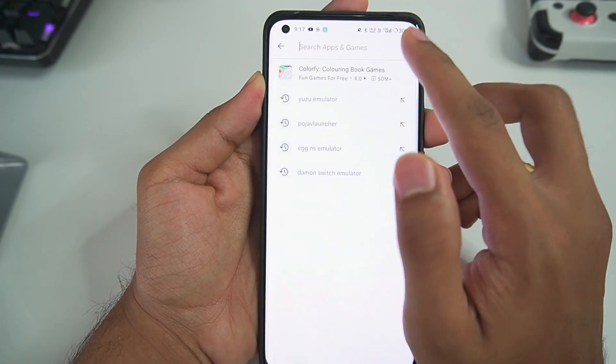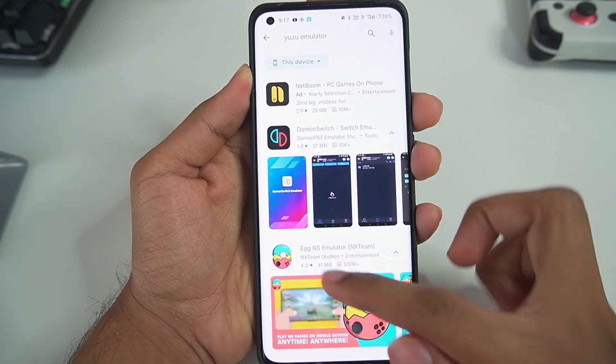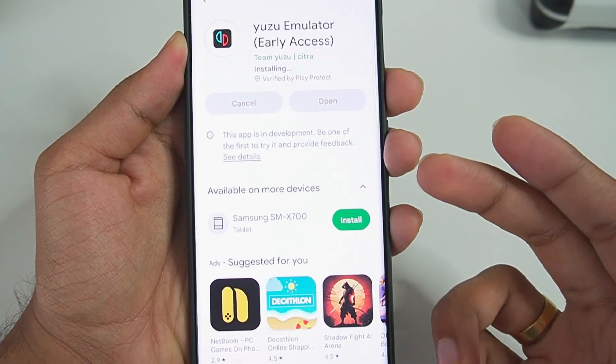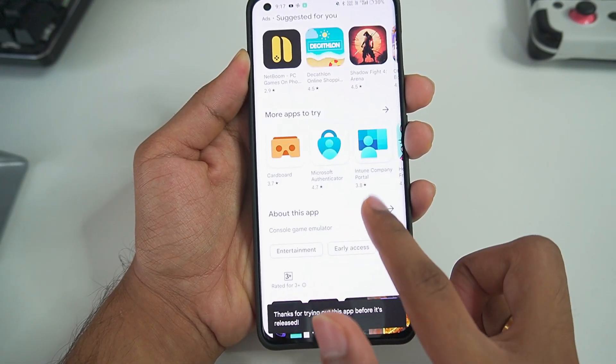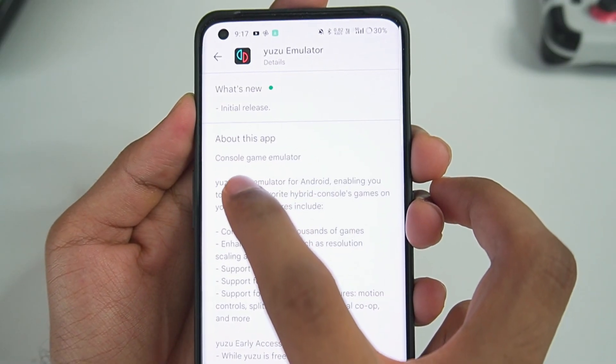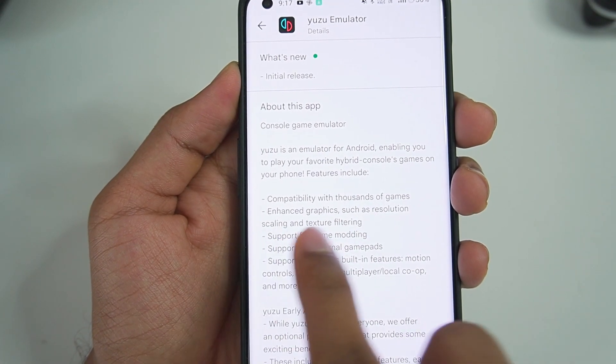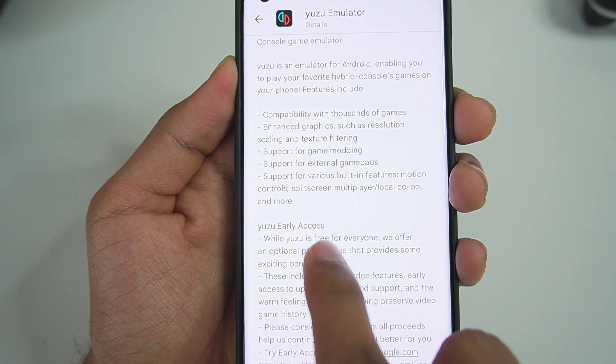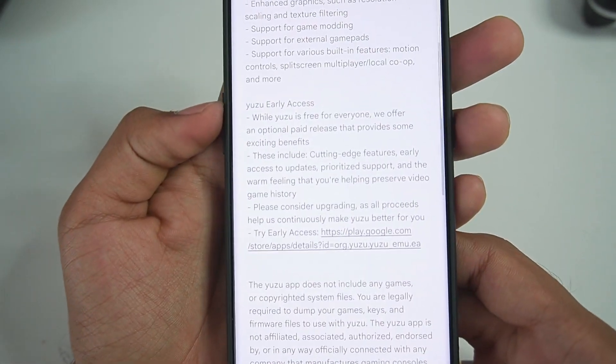First of all, you just have to open the Play Store and search for Yuzu Emulator, then scroll down until you find the Yuzu Emulator Early Access or the normal build. If we just go to the 'About this app' section, this is its initial release — compatibility with thousands of games, enhanced graphics such as resolution scaling, support for external game pairs, game modding, and much more.